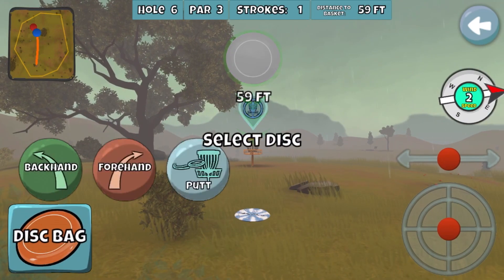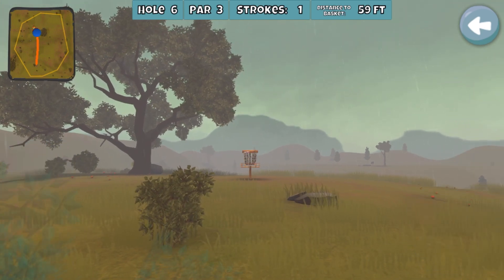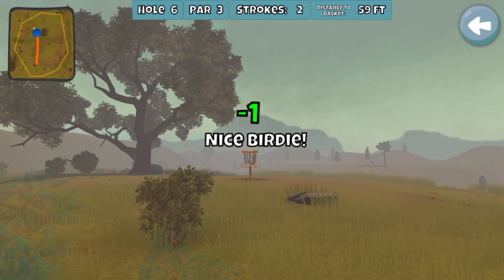I had to ace the first five, and if I ace hole six, I know I've got a 17-under. At 59 feet, most people will throw it in, but I will putt it. Anything inside 60 feet, unless it's some crazy elevation, I will most definitely putt it.